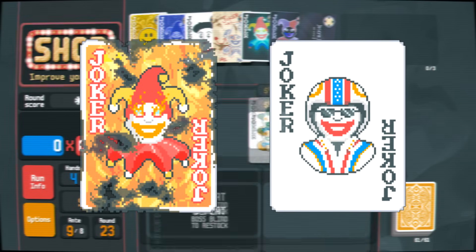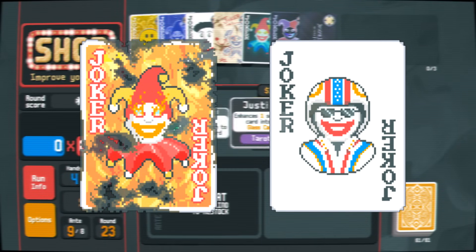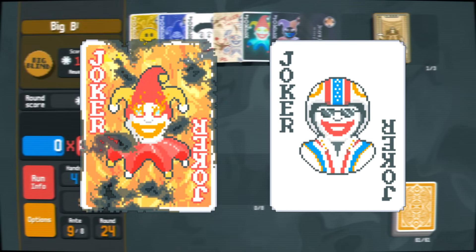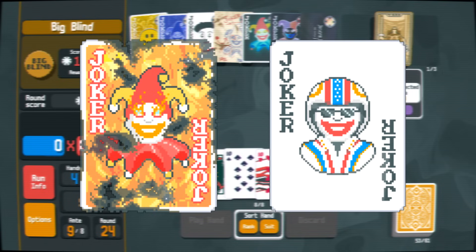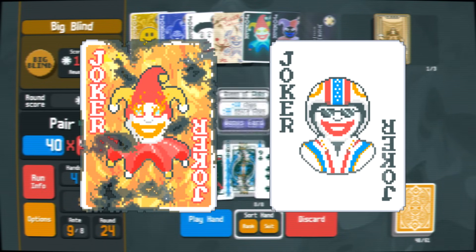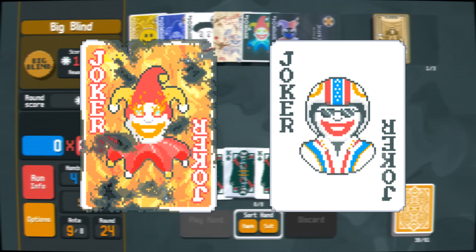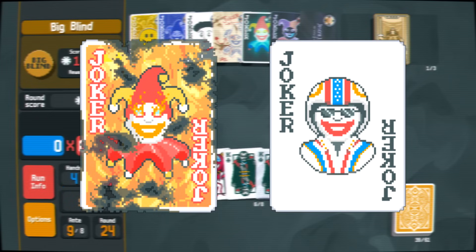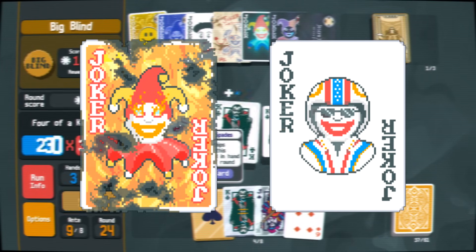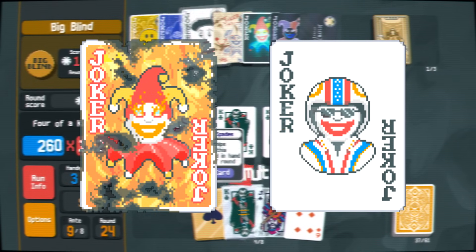The Burnt Joker and Stuntman duo is a very well-known combo, and although it requires two rare Jokers, it is not that unusual to see it on your runs. The Burnt Joker upgrades the first hand type that you discard at the beginning of a blind, while Stuntman gives you 250 chips at the cost of reducing your hand size. So your job when you encounter these two Jokers is to upgrade the hell out of High Card, and with that, the run is very likely to succeed.